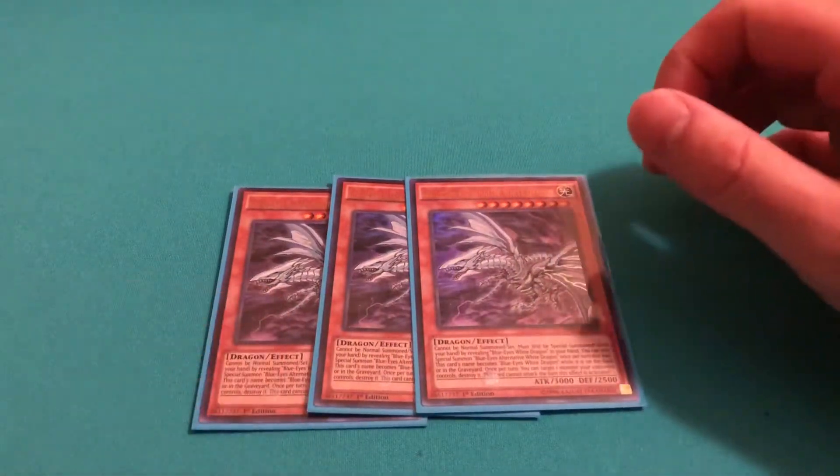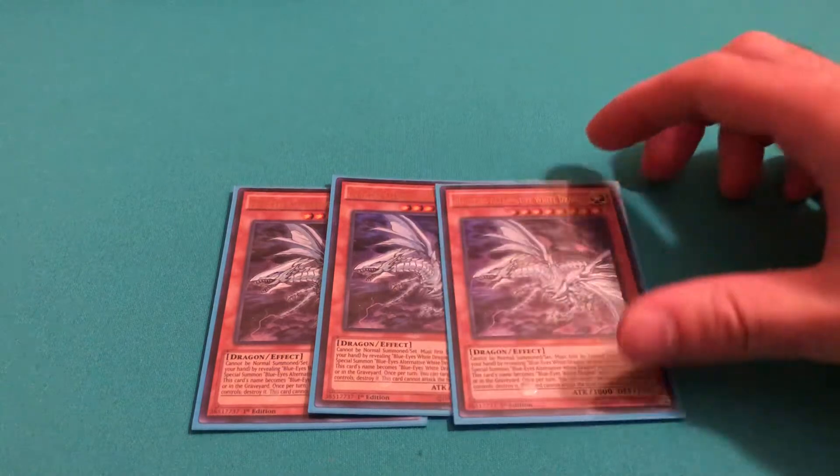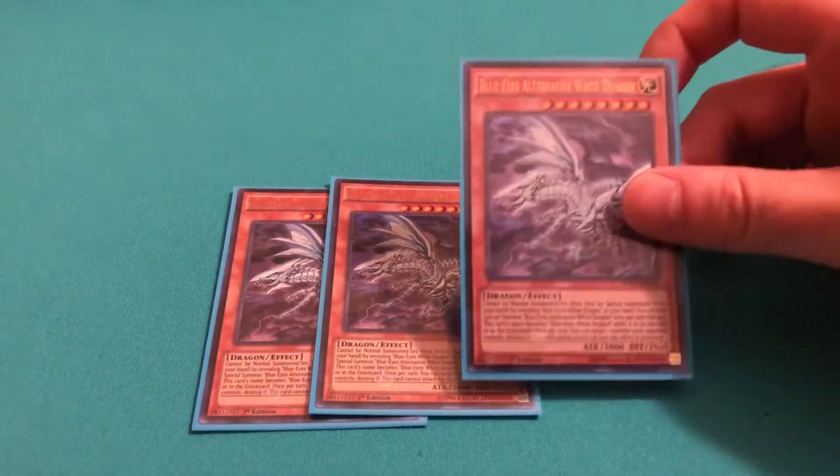Your next most important card is your Blue Eyes Alternative White Dragon. It's a free special summon from hand and it destroys something once per turn on the field.